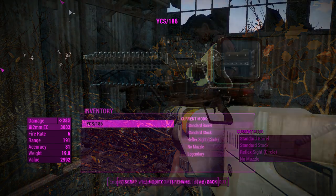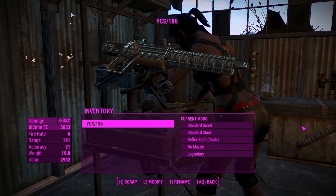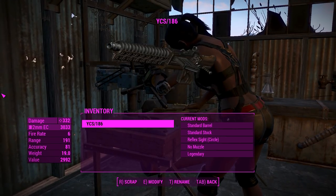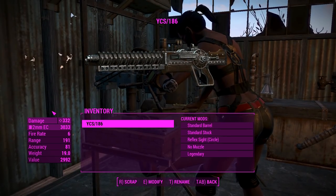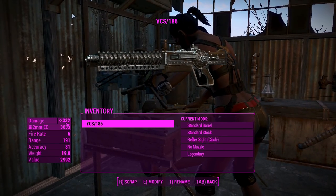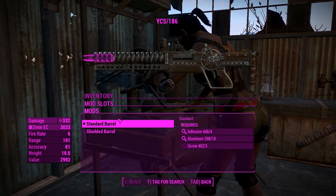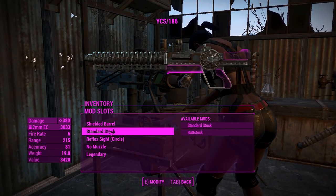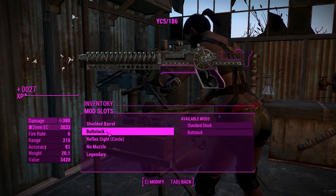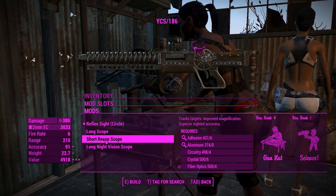On the workbench now with the YCS. With Lone Wanderer you do lose the 25% damage if you've got rank 3 and have a follower, but I've just done a shot of Psycho so we've got that 25% back — we're hitting 332 damage. I'm assuming this thing is still a charging one, so that should help us do a lot of damage. The modifications are the same as the standard one, and there's nothing new with the scope.